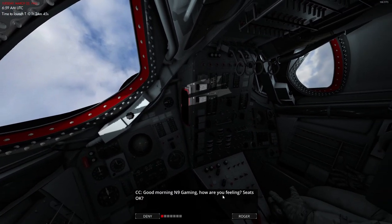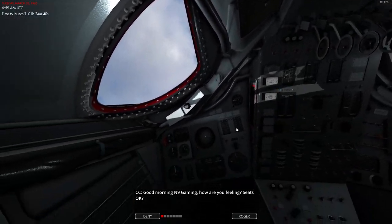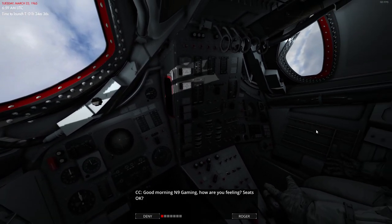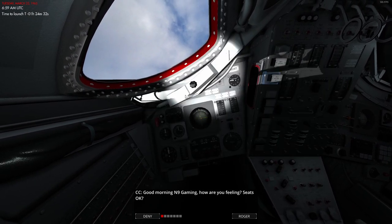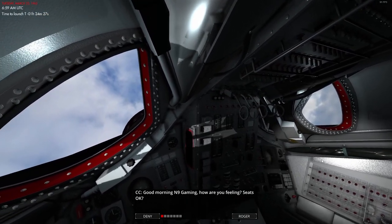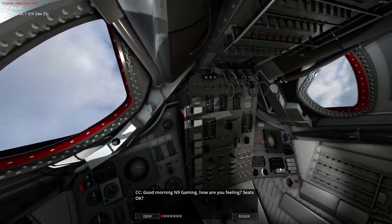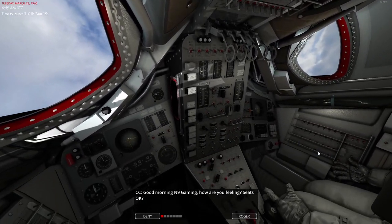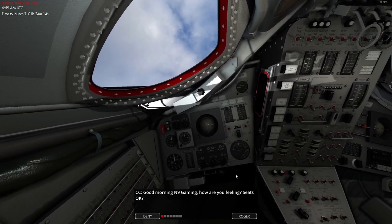We don't know exactly what to expect, but it sounds like we're going into orbit, doing some maneuvers, and coming back home. Let's hit the big red button - launch. Here we are in the Gemini capsule: you can see lots of gauges and switches, a lot more than Mercury. This is going to give us a lot more control of the vessel. We still have our flashlight, and we have a co-pilot in here so I'm a little less lonely.